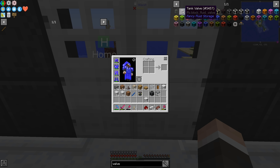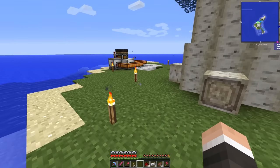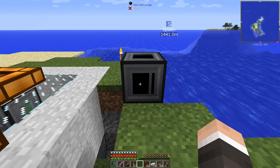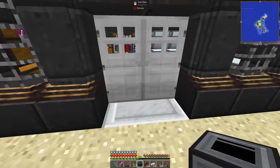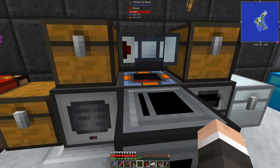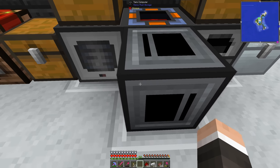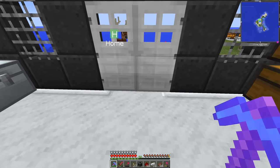I didn't realize that there was actually a valve from a completely different mod that you make the tanks out of. It's from the Fancy Fluid Storage mod, which is what we have over here. I did make the computer — I don't know what this does. I guess maybe it's gotta have power, or maybe it's gotta be part of a tank.